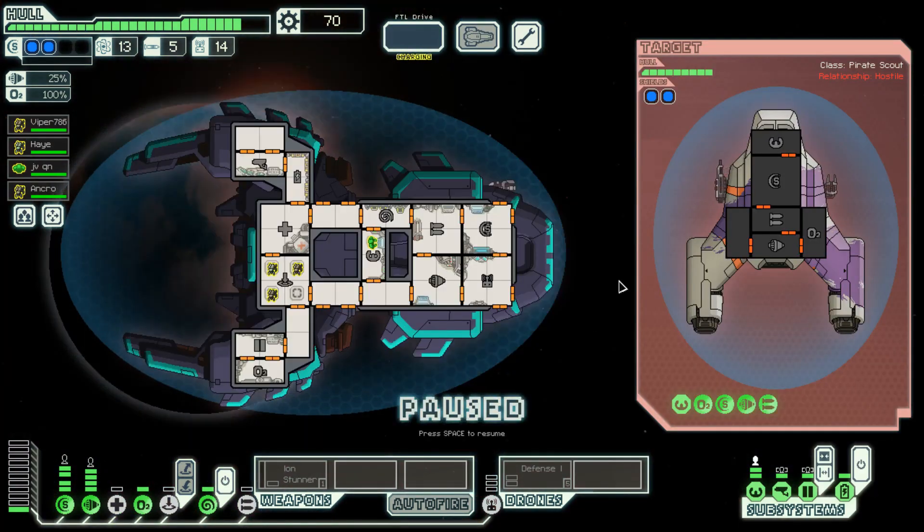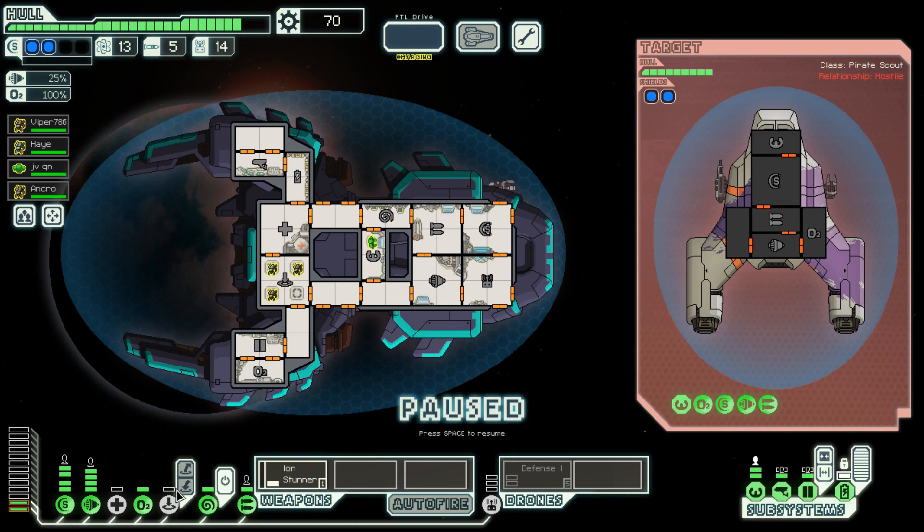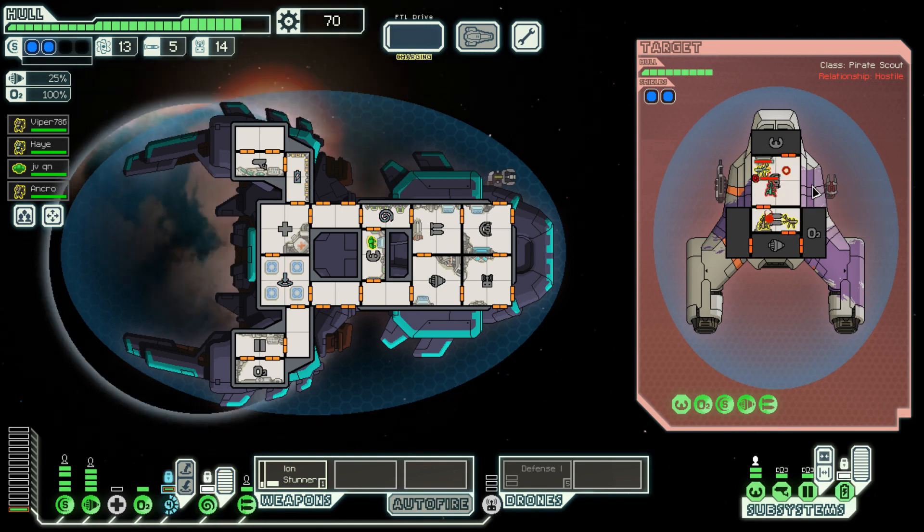Okay, somebody who we don't care about. Let's go ahead and send our mantises. We want to kill you guys quickly so let's send our mantises and go ahead and power this up. Even though it doesn't really matter that much, let's power up the ion stunner too — actually power up the ion stunner first. Let's send everybody down here so that one guy goes into the shield room. We are going to mind control the mantis there so we'll kill this guy ideally.